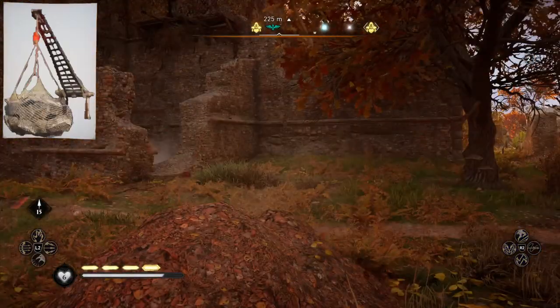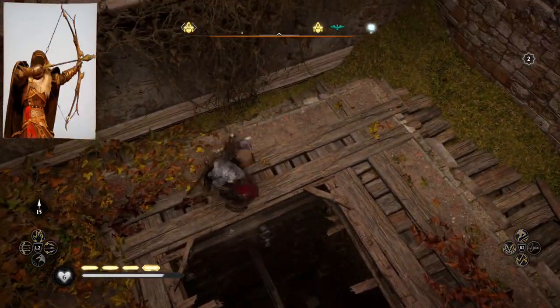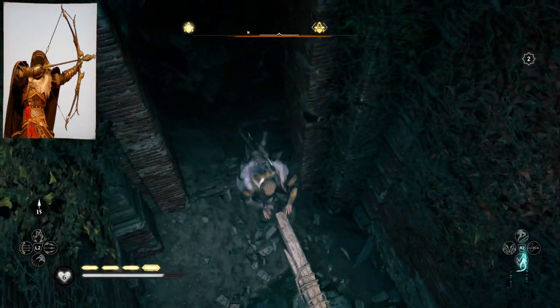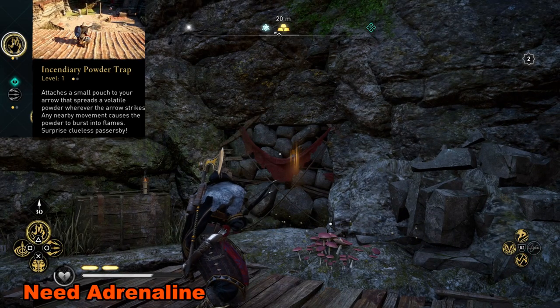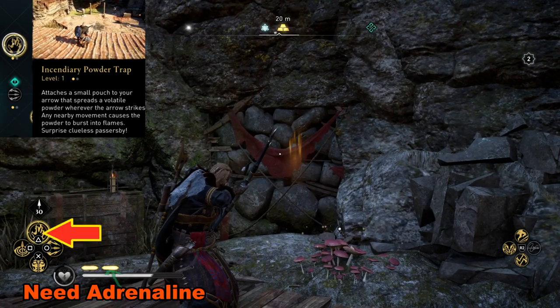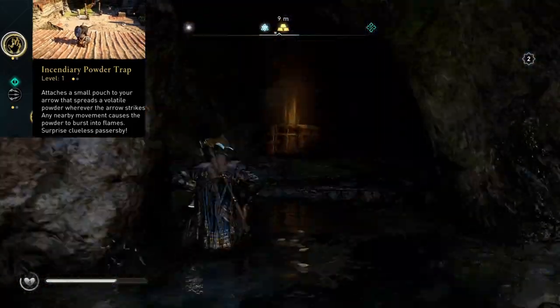Alternatively, one can also use fire arrows or the incendiary powder trap to do it as well. In this case we're going to use the incendiary powder trap — hold down L2, then select the powder trap, which in this case is the triangle button, and then simply press R2 to fire. That takes care of the wall as well.